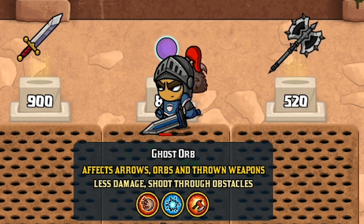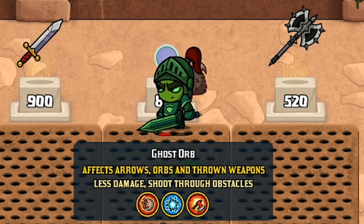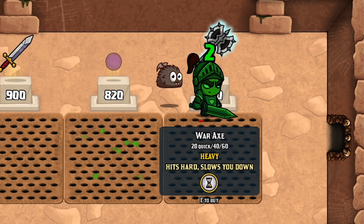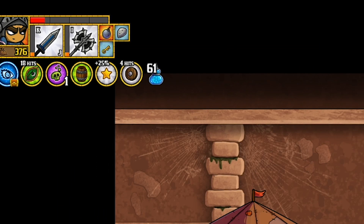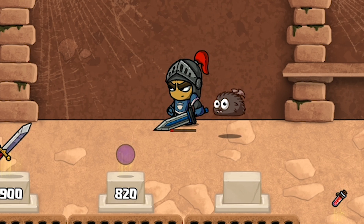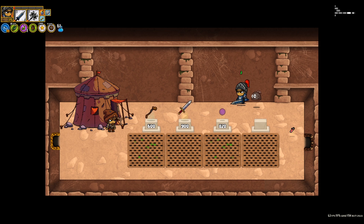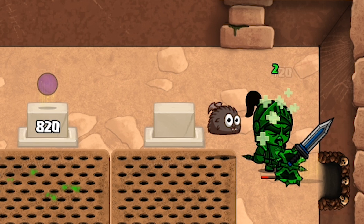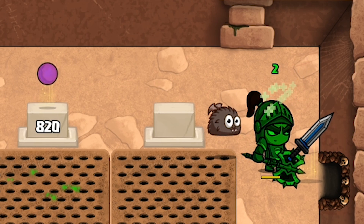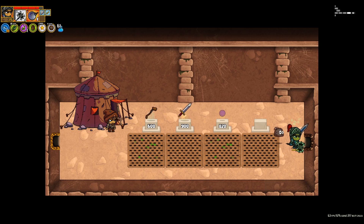What is this? That affects arrows, orbs, and thrown weapons — less damage, shoot through obstacles. Interesting. I think I want the war axe though, considering how much damage axes and hammers are doing. How did my health get so low — was I poisoned? I think I'm still poisoned from standing on the spikes. If I die right now, I swear — I don't have any healing potions left. Well, I'm alive, but only barely. I dropped my healing potions because I picked up my new axe, but that really worried me for a second. I'm going to pick up that sword and hold onto it for now because it does have that cool lightning attack.